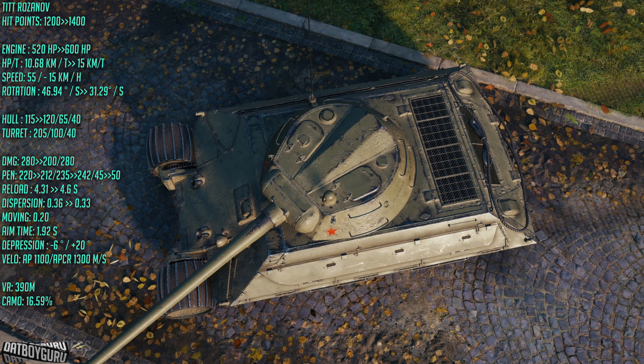The hull armor has also changed slightly — the frontal sloped armor was 150mm and is now 120mm. The alpha damage was supposed to be 280, but now standard AP and APCR shells are only 200 alpha, while HE still maintains 280. For a tier 8, 200 damage isn't great — even a T-44-100 does 250. Standard shell penetration dropped from 220 to 212, while premium penetration improved from 235 to 242. Reload time was nerfed from 4.3 to 4.6 seconds, but accuracy improved from 0.36 to 0.33.